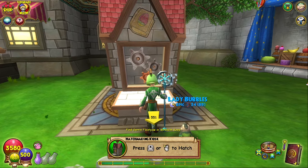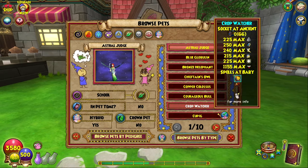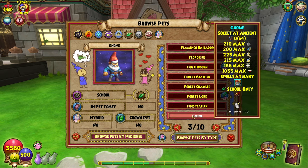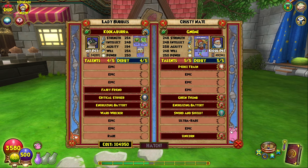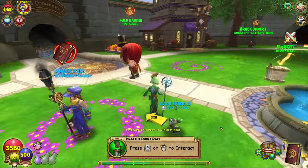So the first one's over here in the Hatchmaking Kiosk. We can go to browse pets, look at life ones — it's the gnome pet. The gnome pet has a 900 to 1000 damage hit. You can't use it in PvP, but it's just a really cool spell as it only takes nine pips total to do with a 90% chance of hitting. He's just a cool pet if you're a higher up life wizard looking for a different spell to use.